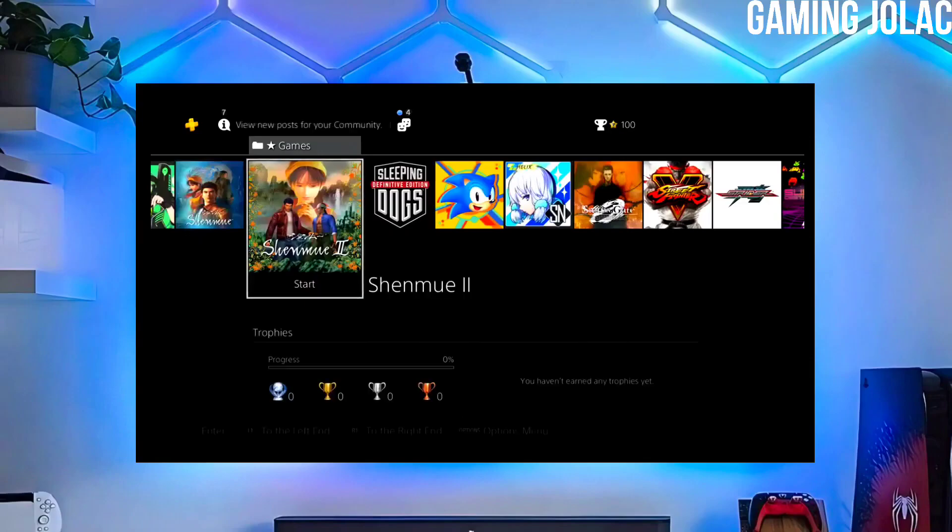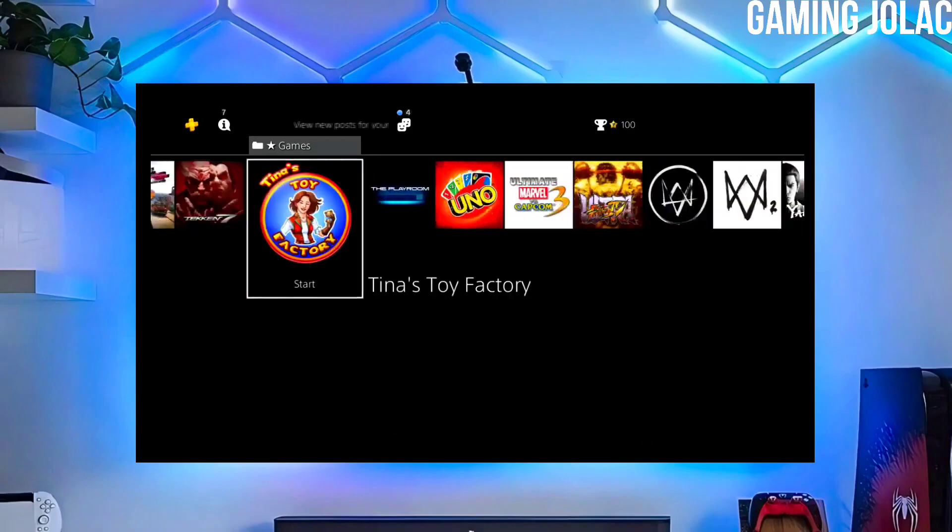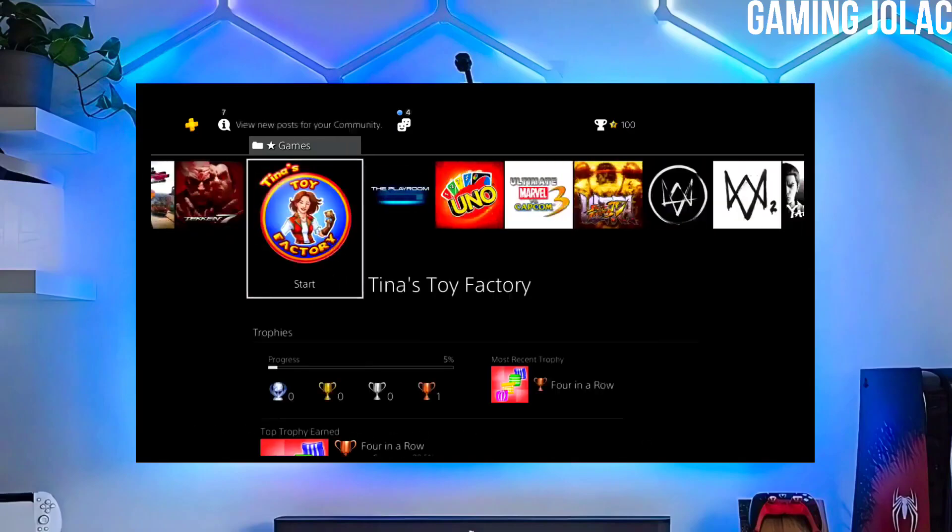After jailbreaking your PS4 successfully, you just have to simply activate the golden. And now you can enjoy your PS4 with lots of fun things.